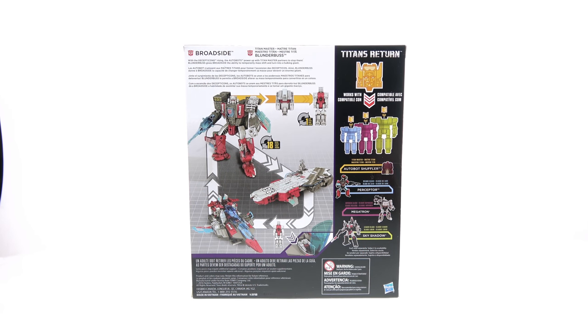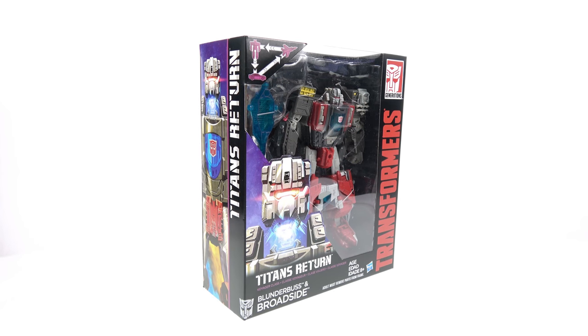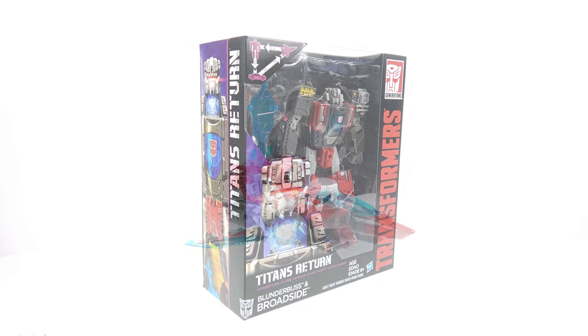On the back of the package you get other figures that are currently available, and it says: 'With the Decepticons rising, the Autobots power up with Titan Master partners to stop them. Blunderbuss gives Broadside the ability to temporarily mass shift and turn into a hulking giant,' which makes sense because he transforms into an aircraft carrier or a jet — two things that really do vary in size. But for the packaging, that's about it.